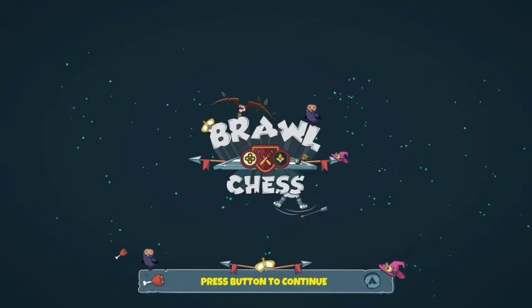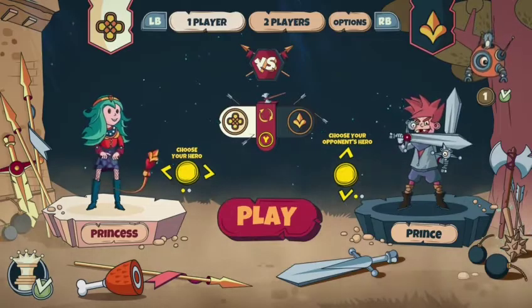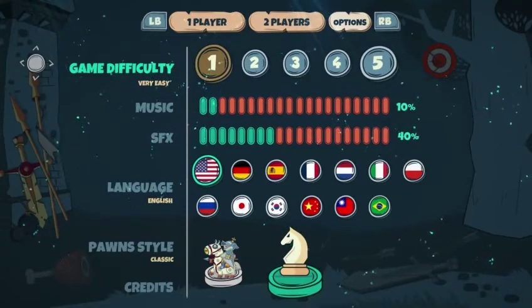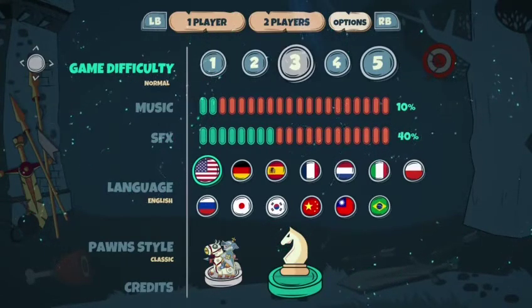I'm going to walk you through how to get all the achievements in the game. There are three achievements for difficulty levels in chess. Depending on your own skill level, you might need to use a little bit of an assistance device — a website. I'll have a link down in the description. There are achievements for beating the game on all three difficulty levels, and you can change the difficulty from 1, 2, or 3 in the options menu.